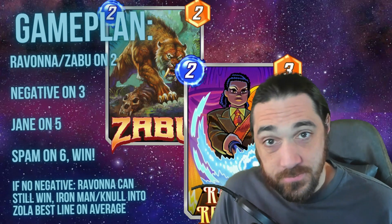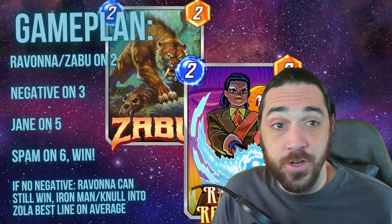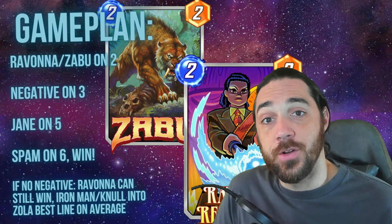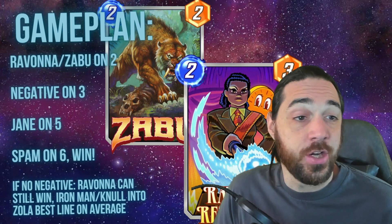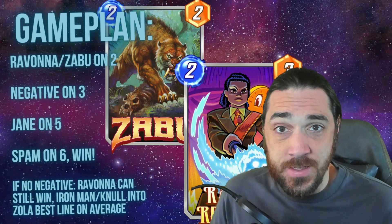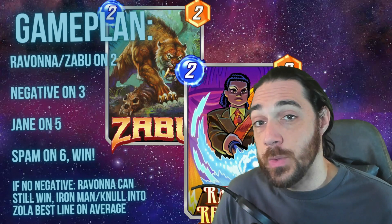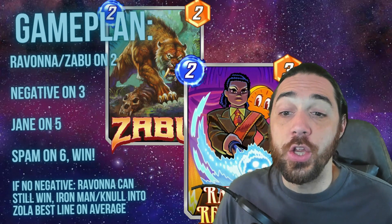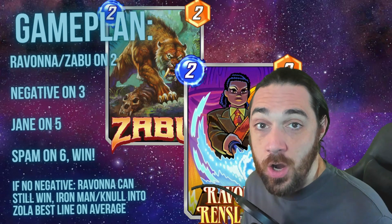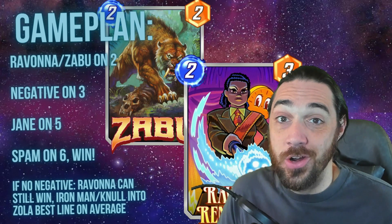The game plan: Ravonna or Zabu on two, Negative on three, Jane on five. That's it. You're going to draw a huge hand and play all your stuff — Arnim Zola your Knull, Arnim Zola your Iron Man depending on the situation, and win the game. One important thing to note: leave a lane open. That's something very easy to forget — you always want to leave a lane open for Knull and Arnim Zola if you have the nut draw.